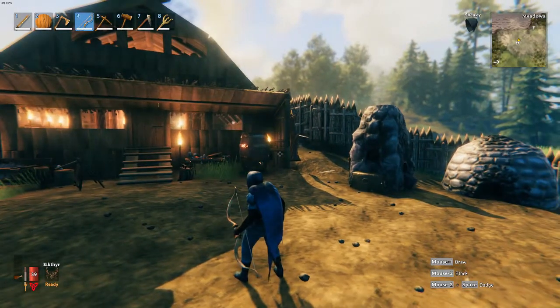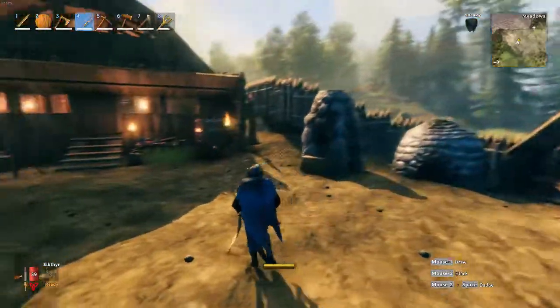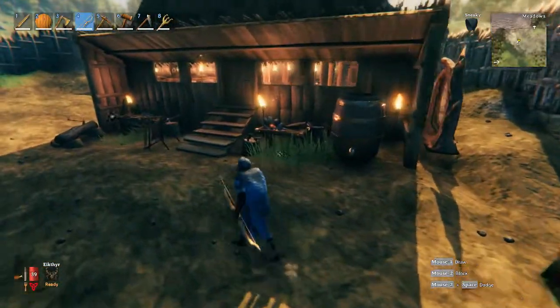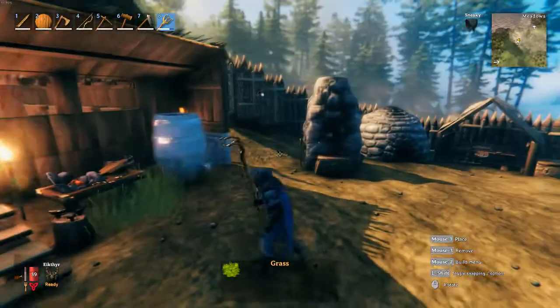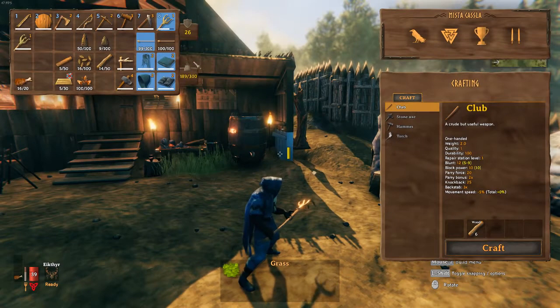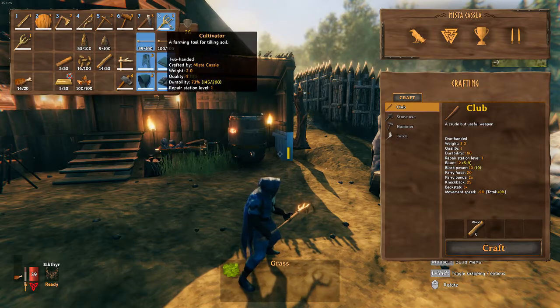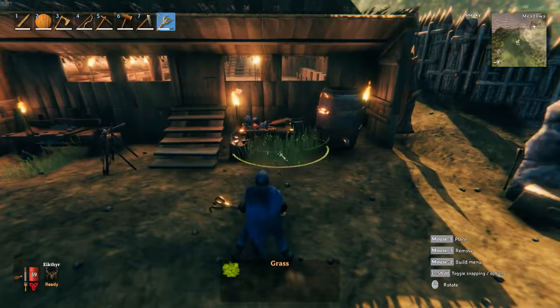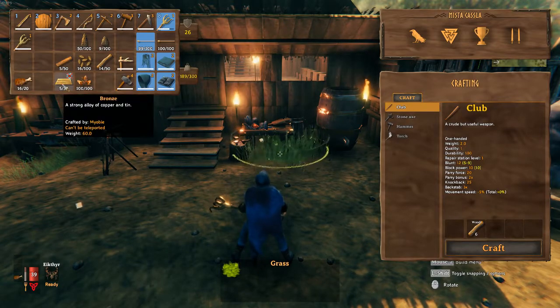What's up guys, Mr. Castle here and welcome to the planting guide in Valheim video. Today we're gonna jump right into it. First things first, I already have our tool — to be able to plant things in the ground, which is gonna be our cultivator. I'll show you how to make it: you're gonna need five core wood and five bronze.